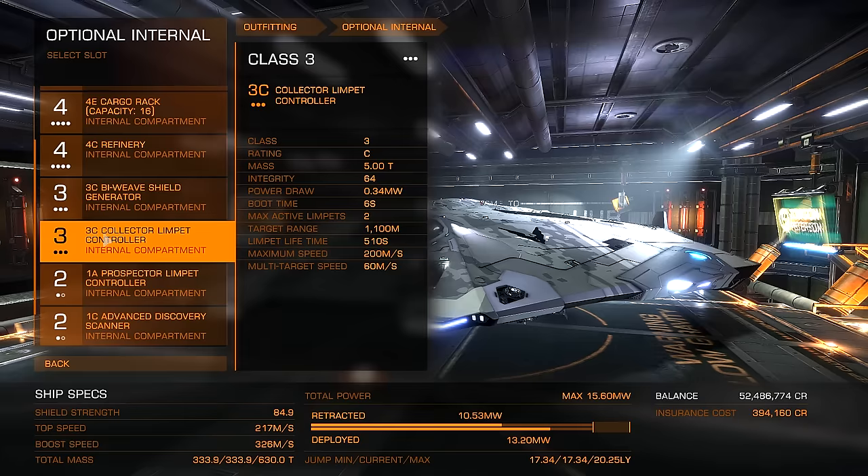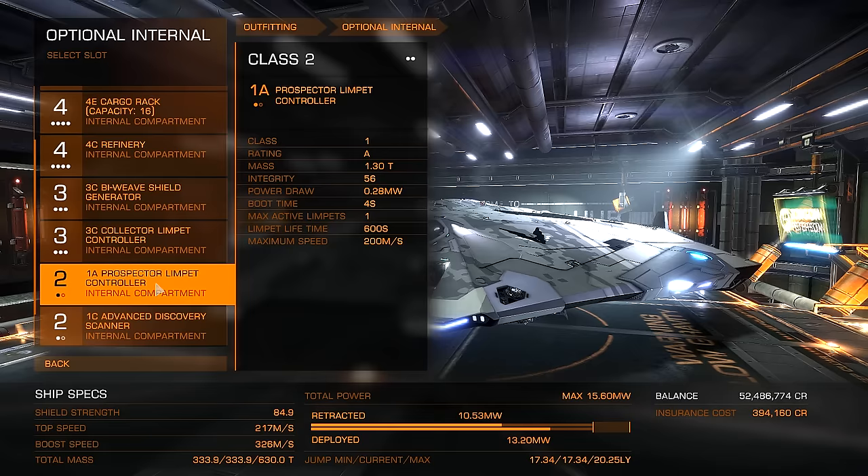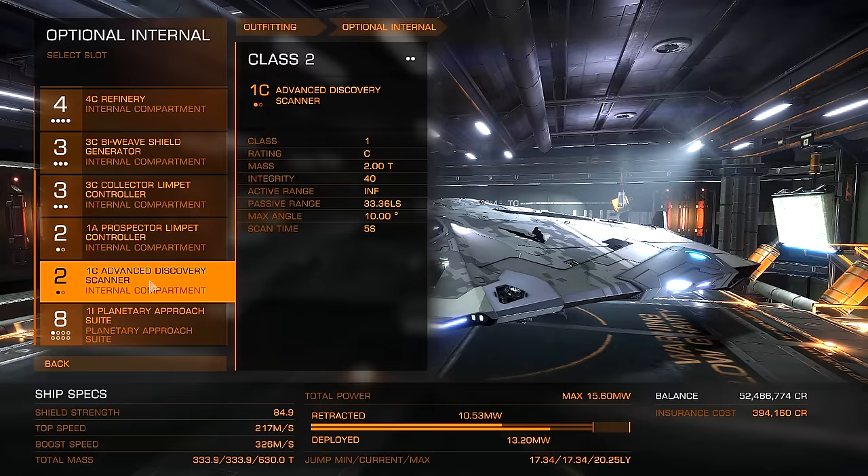Then we have the 3C collector limpet controller. Collector limpets are also pretty essential for mining — yes, you can do it without collector limpets, but you will be there all day. In addition to that, we have the 1A prospector limpet controller. Prospector limpets are very important for identifying what materials are actually inside an asteroid. We also have our advanced discovery scanner, and this is just in case you actually need to jump to another system to mine something, because it's very hard to get to an asteroid belt or a planet with a large ring segment if you don't know it's there.